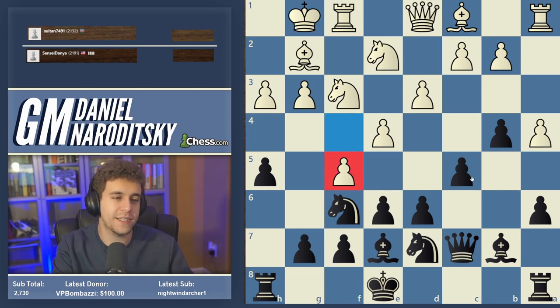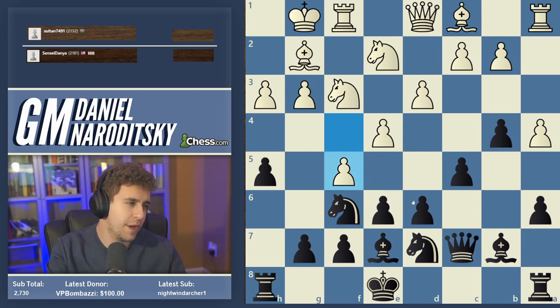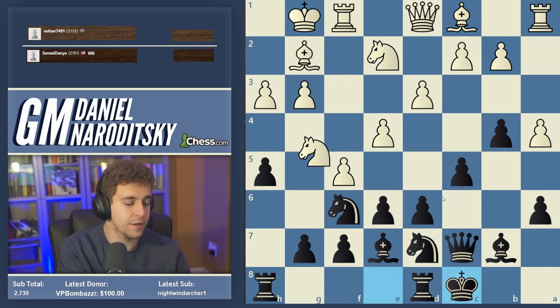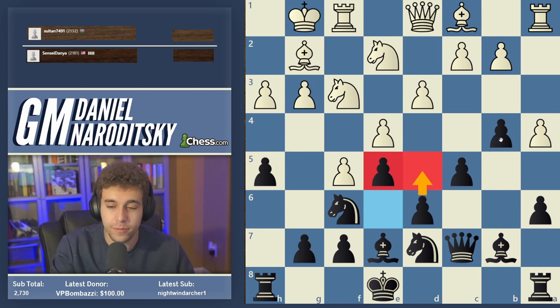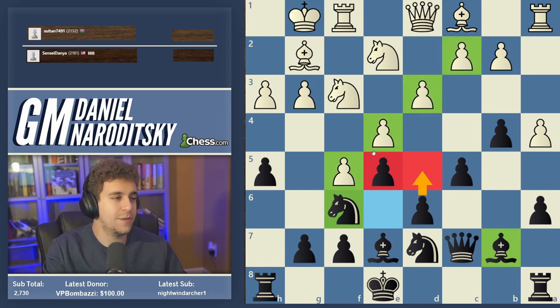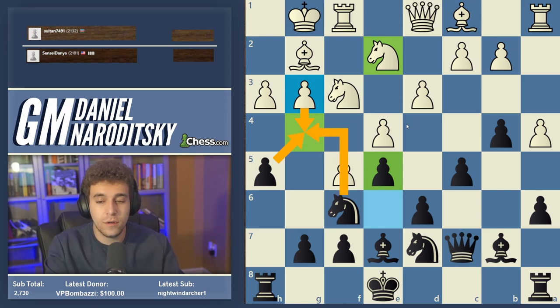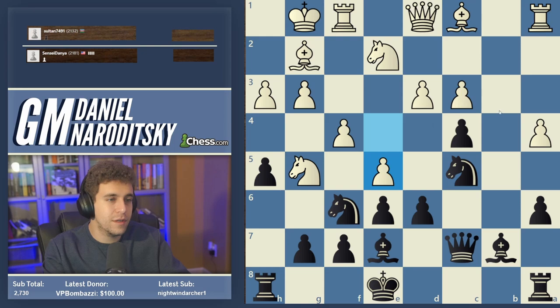In contrast, the knight on e2 does not defend e4, so that pawn is much more poorly defended. Regarding f5: I think e5 is a great move — just closing the center. Castling would be very risky here because of the knight g5 threat, which actually loses material. So we would play e5, and then maybe d5 to reopen the center on our own terms. With this bishop and knight, we play d5 to break up White's pawn chain and create weaknesses on f5.